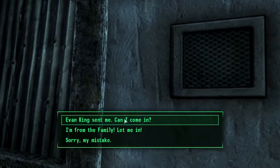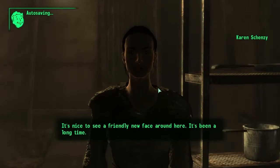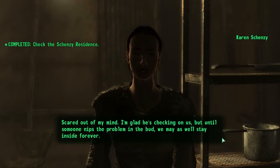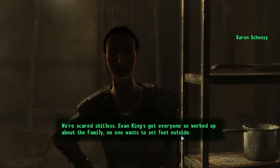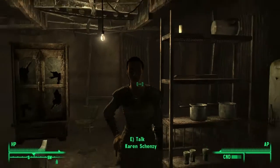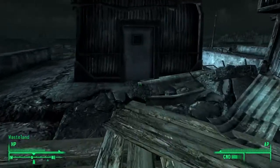Yes, who is it? It's about damn time he did something. Come on in. It's nice to see a friendly new face around here — it's been a long time. The name's Karen Shenzi. Scared out of my mind. I'm glad he's checking on us, but until someone nips the problem in the bud, we may as well stay inside forever. We're scared shitless. Evan King's got everyone so worked up about the family, no one wants to set foot outside. That asshole runs the show, but does he really do anything about our problem? No. So, two out of three families are not doing okay.